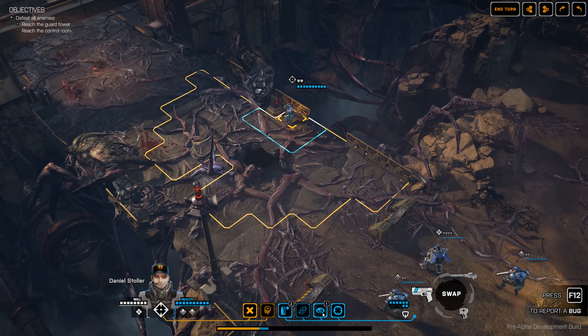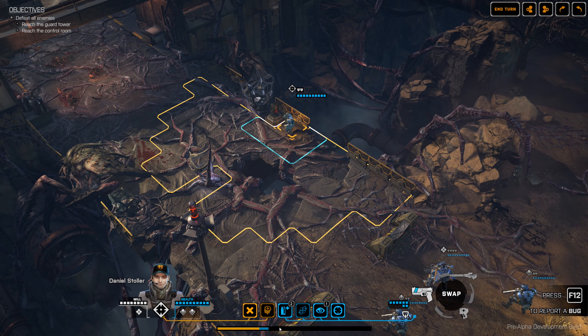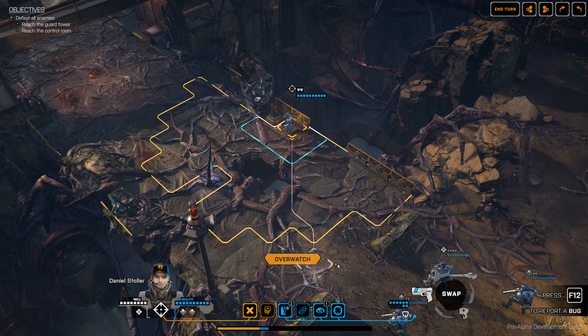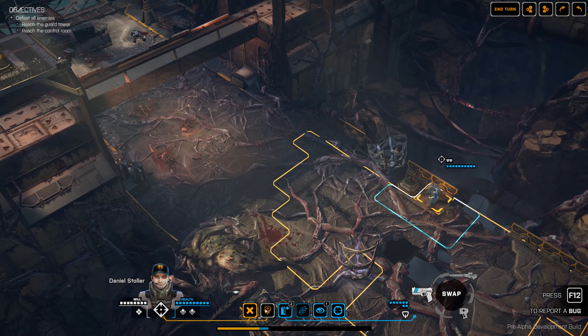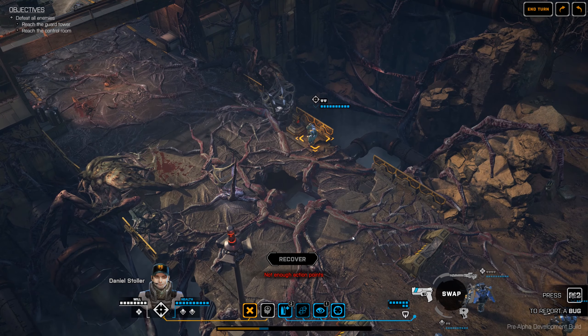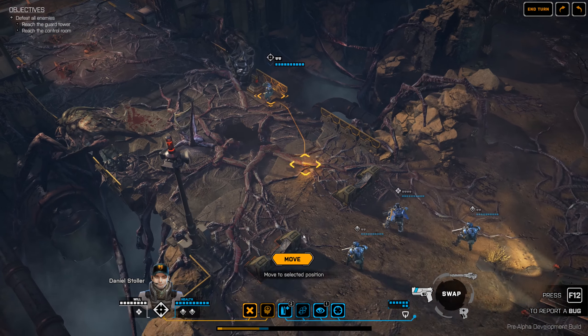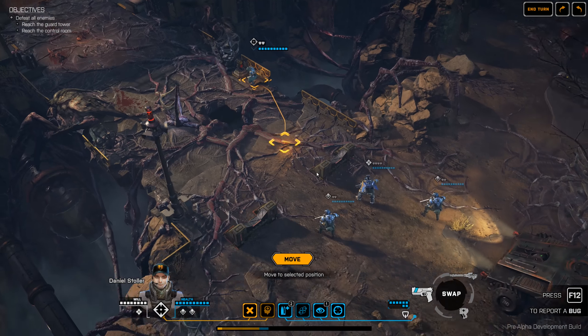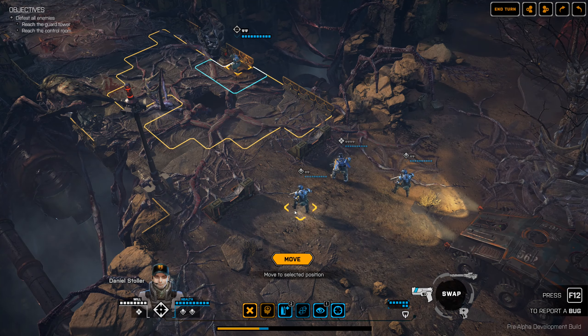Now there's also overwatch. However, overwatch uses will points, which means it's not always a good idea to spam it. You can recover will points by using the recover ability, which does require an action point. So right now there's no real need to use overwatch. We'll just stay in cover and move the others.